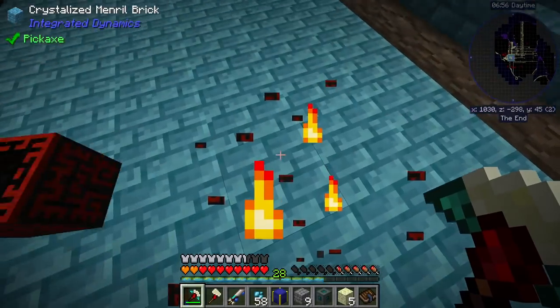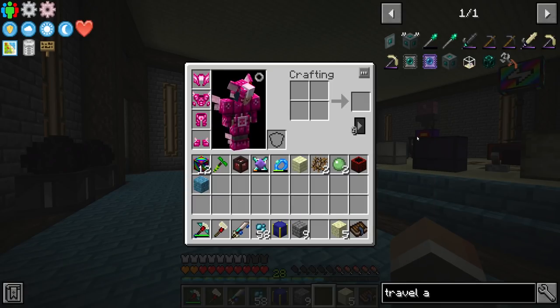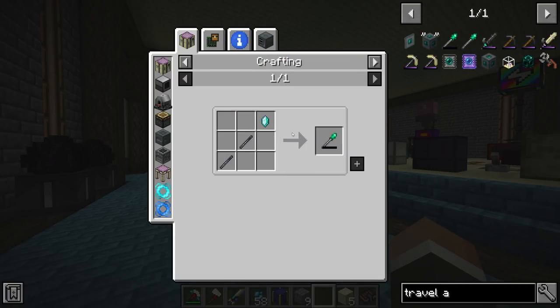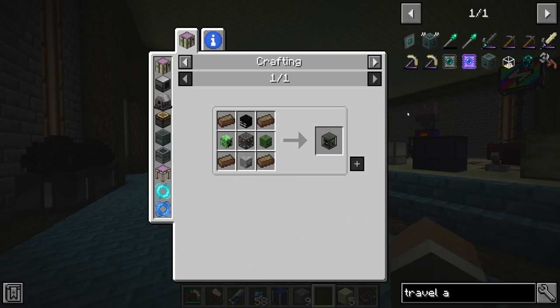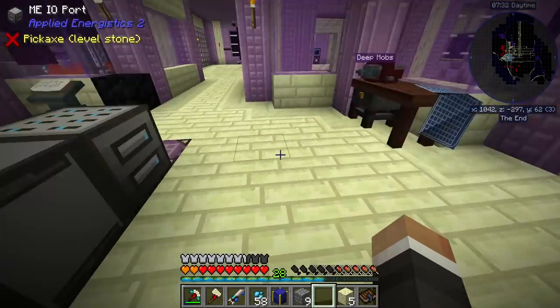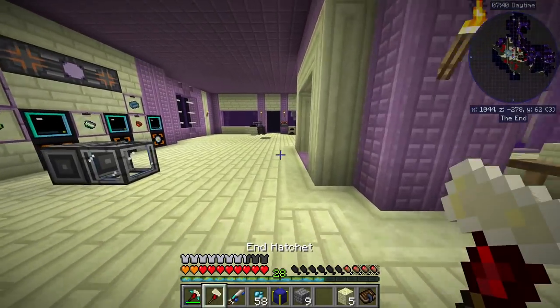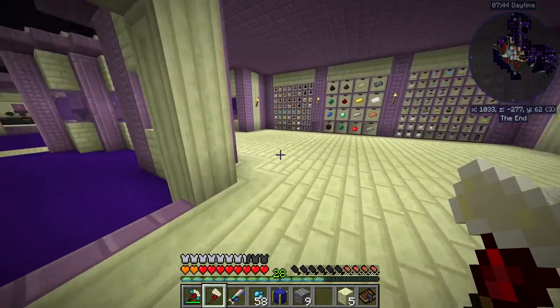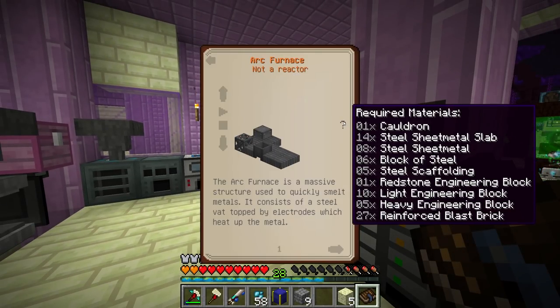Someone makes a good point — we can also move this now. The reason I haven't made the staff of traveling so far is that it requires the ender crystal, which requires a soul binder, which is a little bit of a pain to make. However, we do have to make the soul binder anyway for the overworld portal, so we might look at getting a staff of traveling later in the stream. These allow you to travel to travel anchors without being on a travel anchor — you just scroll to it on your hotbar and it shows all travel anchors.